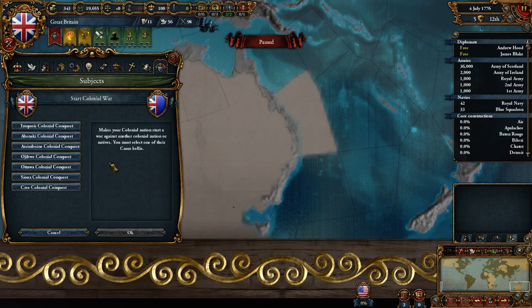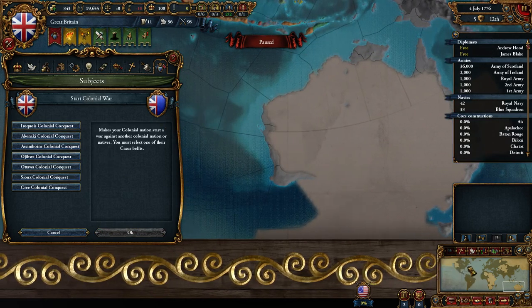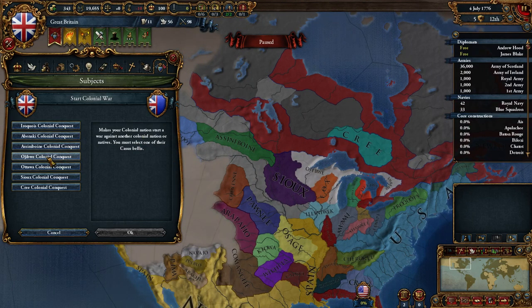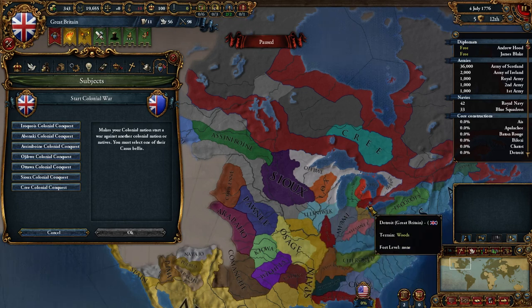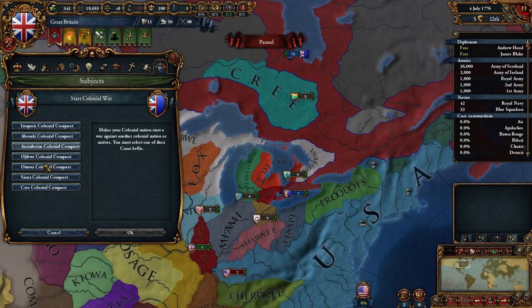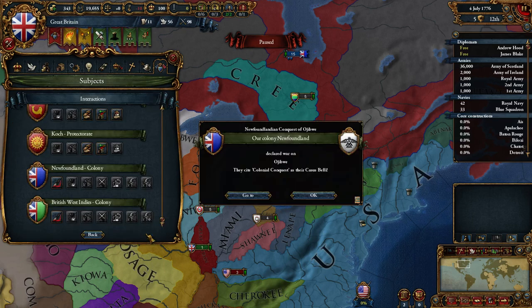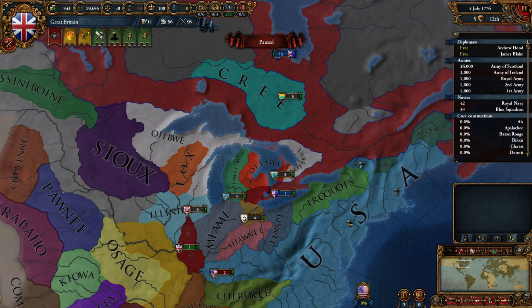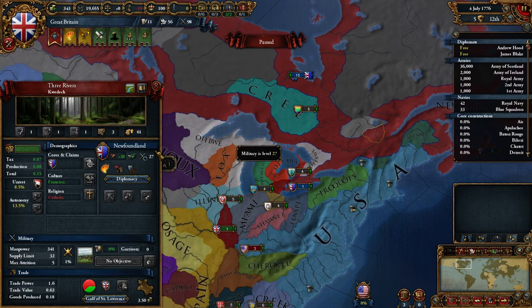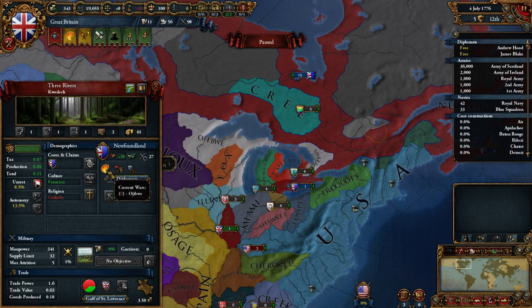Let's start a colonial war. This is Newfoundland — so let's go over there. You could attack the Iroquois, Abenaki, Assiniboine, Ojibwe, Odawa, Sioux, or Cree. Who would be the strongest? I think Ojibwe looks quite powerful. Let's have them attack the Ojibwe — declare war. The reason I did this is they did not join my war against the United States for whatever reason. So what I will do is send them to war against the Ojibwe so they have something to do and will not revolt against me, because that would kind of suck.